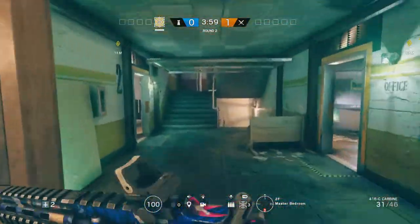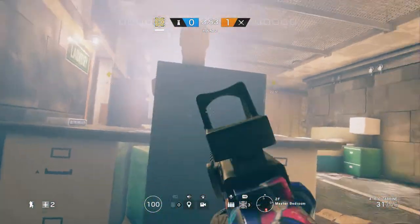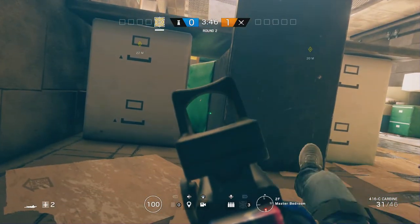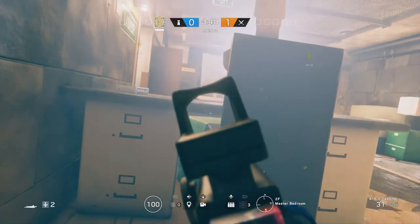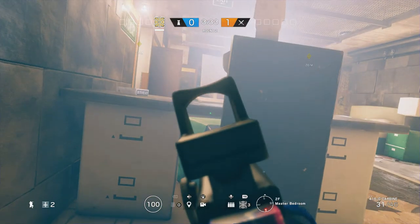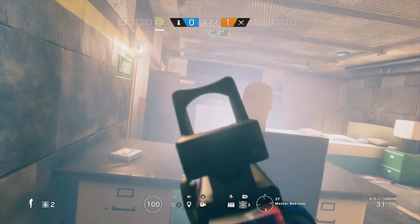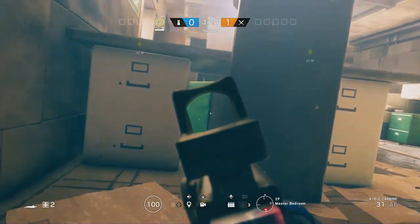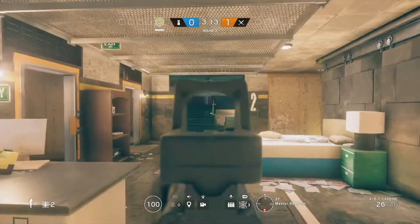Here's a pro tactic to check this hallway — it's actually really useful. You sit behind here and you want to make sure you have an angle like this. You lay prone and tap B, then hold it again, and just keep doing this to constantly check without exposing yourself through this little gap. Make sure you hold it, because if you accidentally tap again you'll stand up and expose yourself. Tap, hold — tap, hold — and you keep doing this. As soon as you see somebody, you come up and kill them.